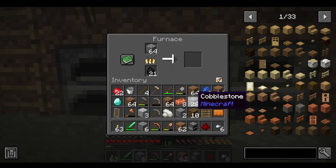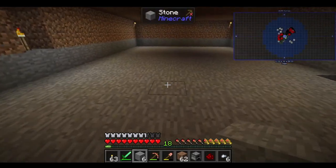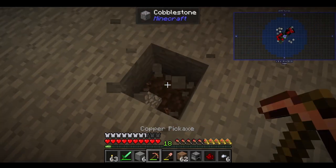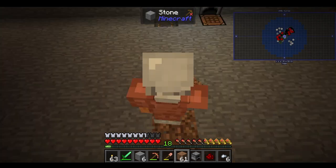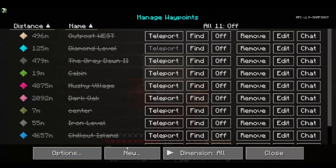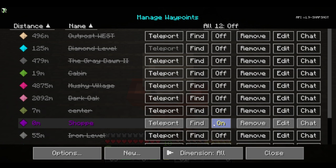All right, now we'll let that cook. We're gonna go do something else, but let me make a waypoint. How about right here? I know this doesn't make any sense but I'm gonna do it anyway — put a dirt block there, make sure I'm standing on it. Make a waypoint, a new one. We'll call this the shop. And let's go with purple. Yeah, there we go. Now we can turn that off.